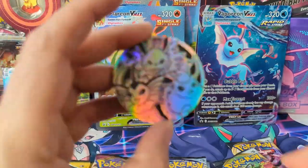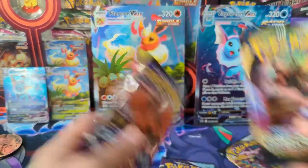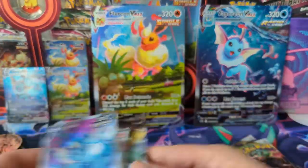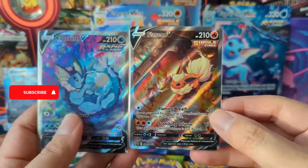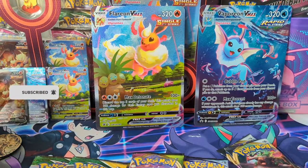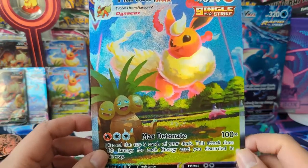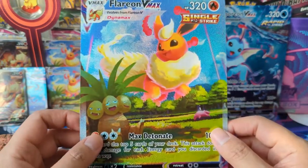If you missed the first video, we got a jumbo coin, pack selection from Rebel Clash, Chilling Rain, Vivid, Evolving Skies, and then two Fusion Strike per box. Here are the regular V alt arts — very nice. The fact that their alt arts are the promos is great. The price is kind of high for this product, but the fact that they're alt arts I think very much makes it worth it.